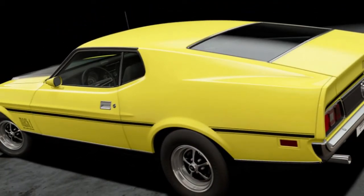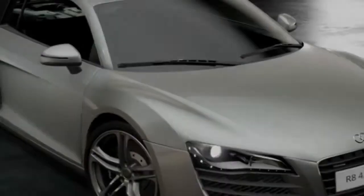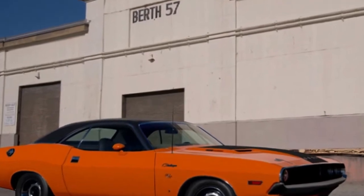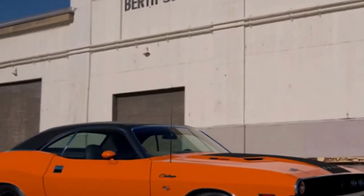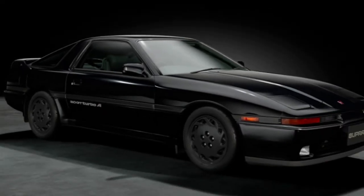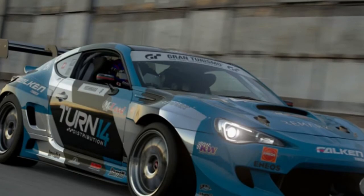Enthusiasts of classic cars will be pleased to see the 1971 Mustang Mach 1, the 1970 Dodge Challenger, and the classic Alpine A110. Also, for the first time in Gran Turismo, the De Tomaso Pantera — an Italian-style supercar with Ford V8 power — makes an appearance.